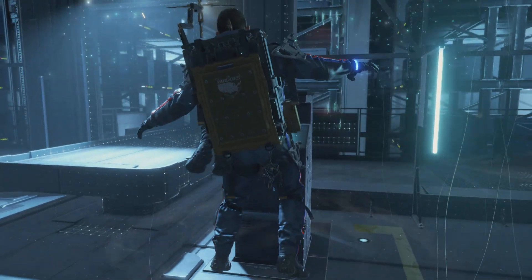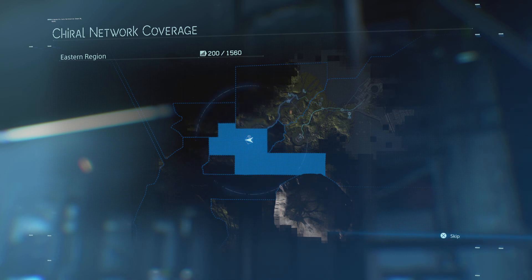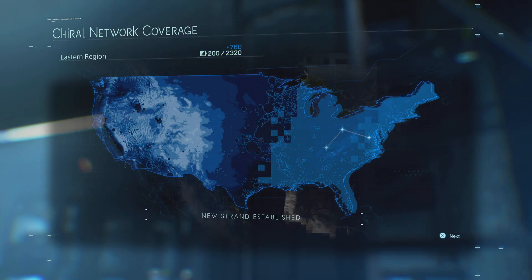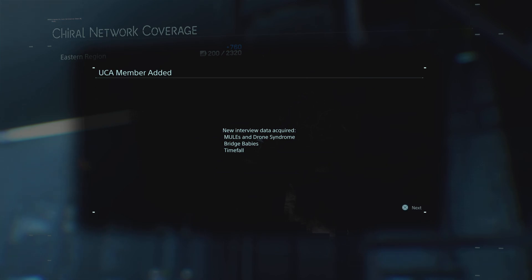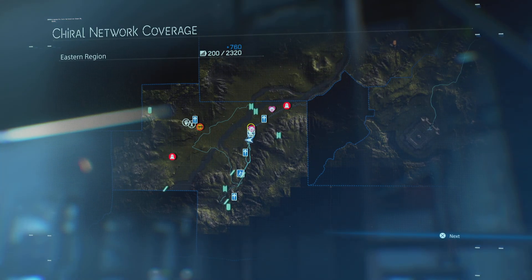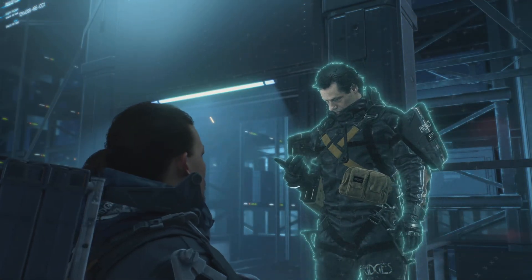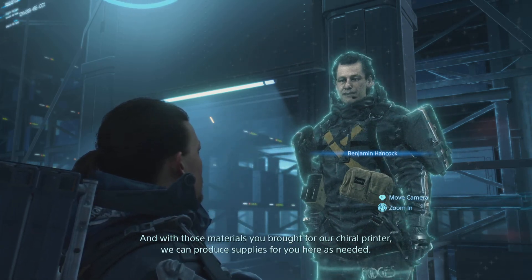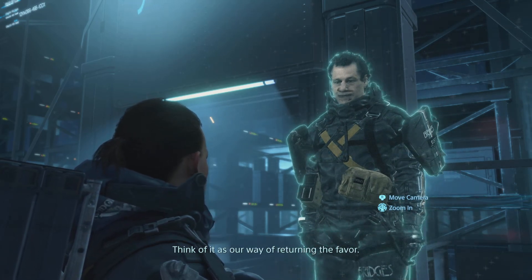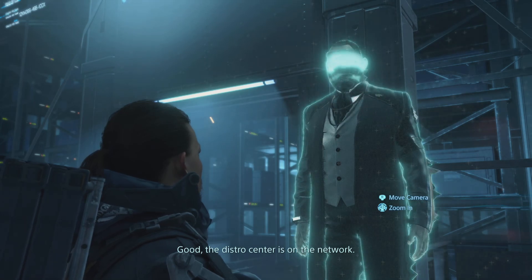Hold on. Sam, as always, thanks for bringing more folks into the UCA. Looks like we're on the chiral network. And with those materials you brought for our chiral printer, we can produce supplies for you here as needed. Think of it as our way of returning the favor. Now head west and keep on doing what you do. The distro center's on the network.